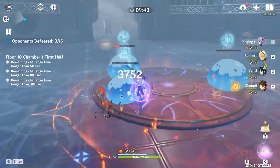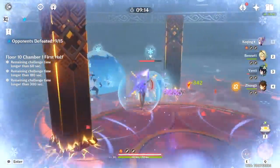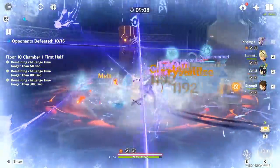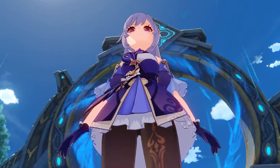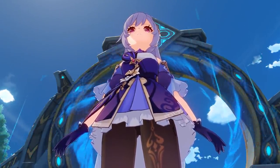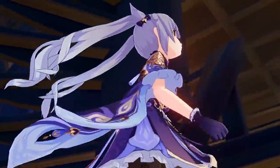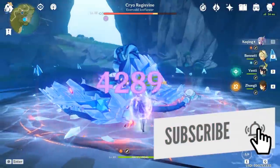You're probably wondering which build is better, and the answer usually relies on what equipment you have. If you got lucky with the weapon gacha or have purchased the battle pass, you can choose either build, but for most people it will come down to the artifacts and weapons they already have. This Lightning Queen doesn't just rely on equipment — her teammates could also be the deciding factor.